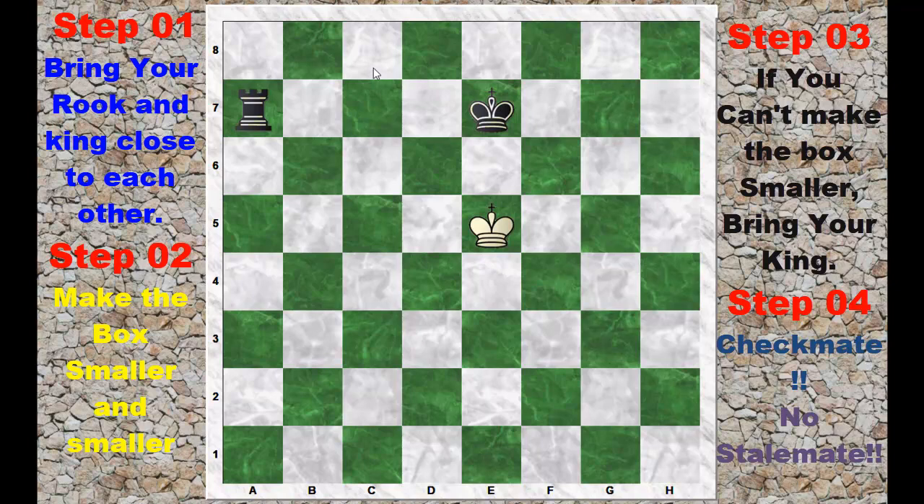Here, step 1 — you need to bring the rook. So rook d7. After king f5, you can't reduce the box by playing rook d6. Now king e5. Here you can't reduce the box, so step 3: bring your king.